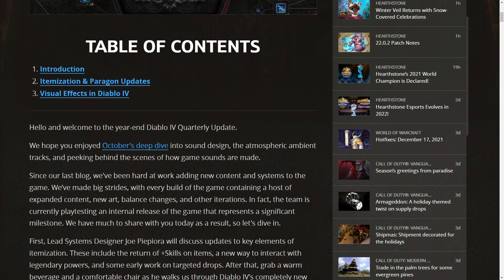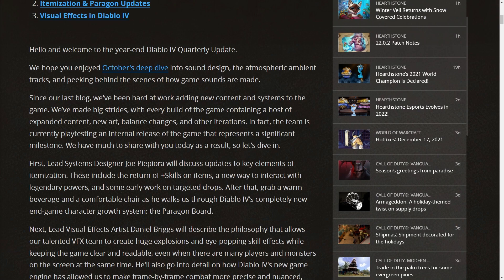Hello and welcome to the year-end Diablo 4 quarterly update. We hope you enjoyed October's deep dive into sound design, the atmospheric ambient tracks, and peeking behind the scenes of how game sounds are made. Since our last blog, we've been hard at work adding new content and systems to the game, with every build containing expanded content, new art, balance changes, and other iterations. In fact, the team is currently playtesting an internal release representing a significant milestone.